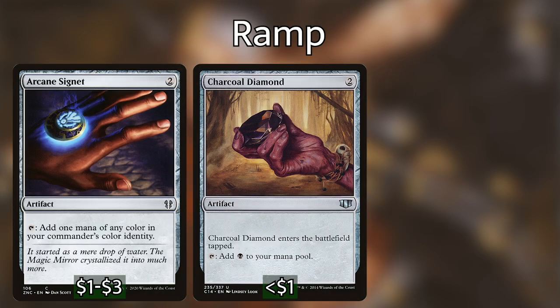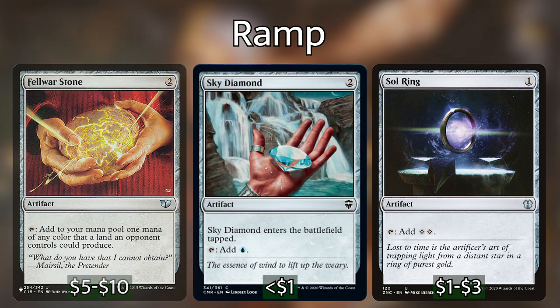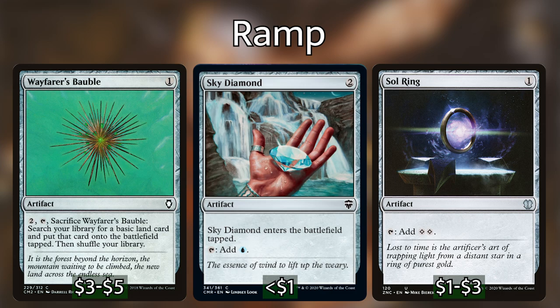Let's start off with the ramp. We're not super heavy on it — our Commander is fairly cheap. We're playing Arcane Signet, Charcoal Diamond, Dimir Signet, Felwar Stone, Sky Diamond, Sol Ring, and Wayfarer's Bauble. Just your average two-mana-or-less ramp spells to help us get our Commander out super quickly.